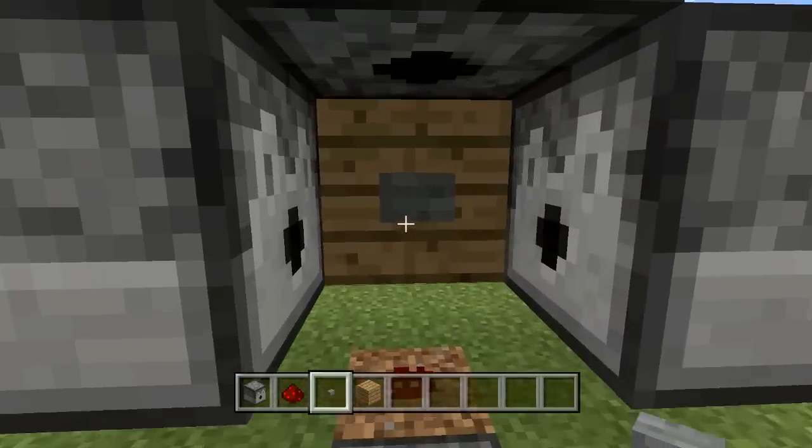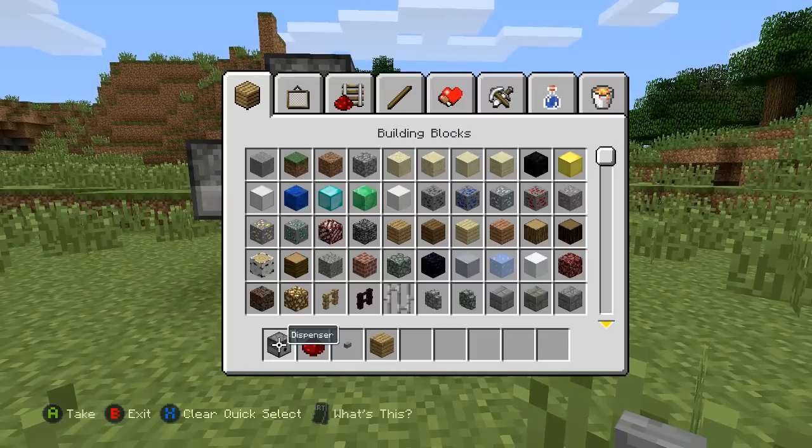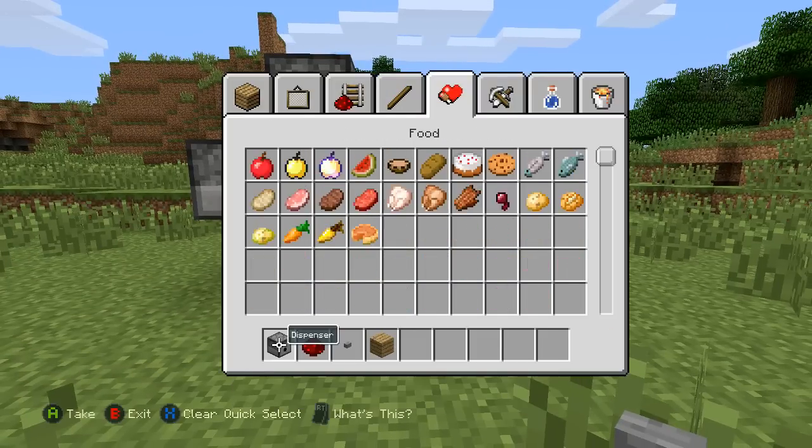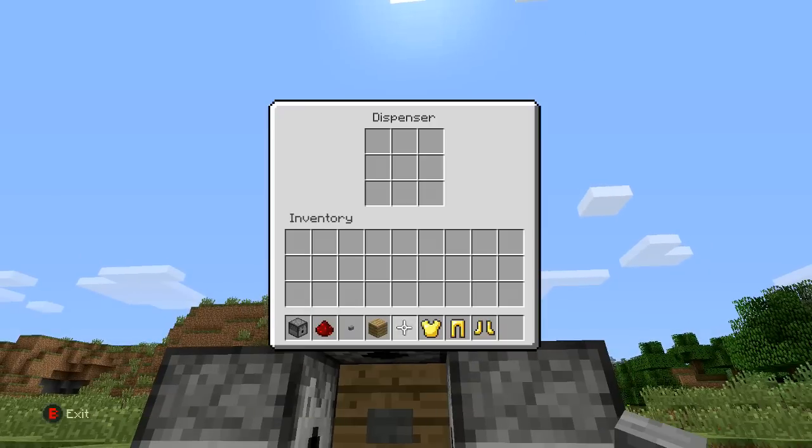This will completely armor you up in under a second. Go ahead and take whatever kind of armor you want — let's say we want to work with gold this time — and just put them in the dispensers like so.